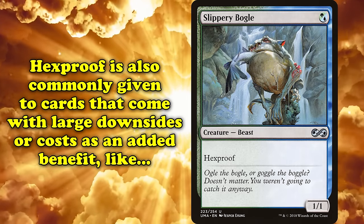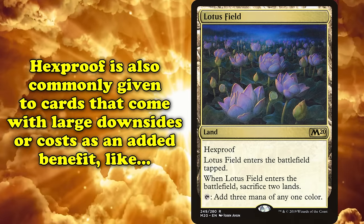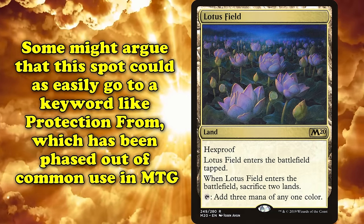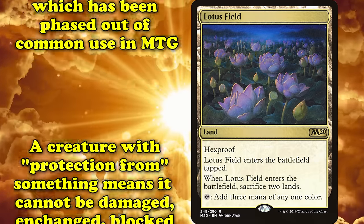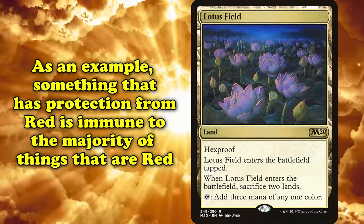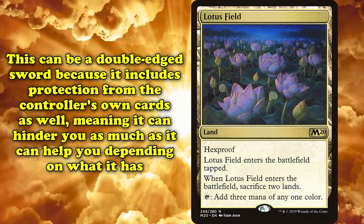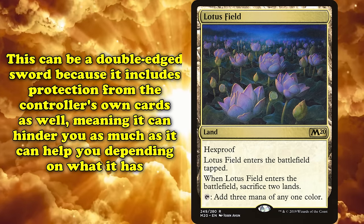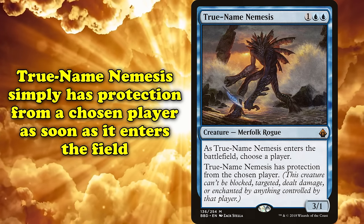Hexproof is also given to cards with heavy downsides or costs as an added benefit, such as Lotus Field requiring you to sacrifice two lands, yet itself being safe from being tampered with by your opponent. Some could argue that this spot on the list could just as easily go to Protection From, a key phrase that has since been phased out of common use in Magic. A creature with protection from something cannot be damaged, enchanted, blocked, or targeted by that thing, meaning something with protection from red is virtually immune to most things that are red. This includes its controller's own cards, meaning that protection could just as easily hinder you as help you. The most potent example of protection is undoubtedly True Name Nemesis, which gets protection from an opponent when it enters the battlefield.